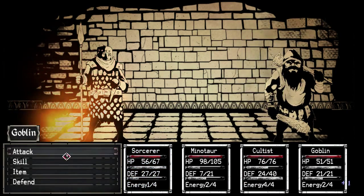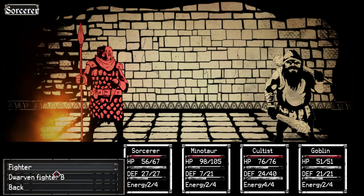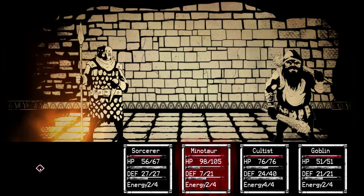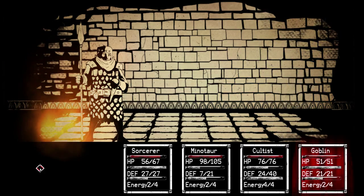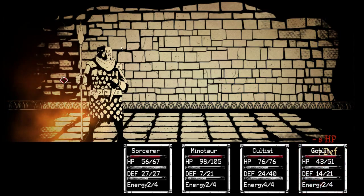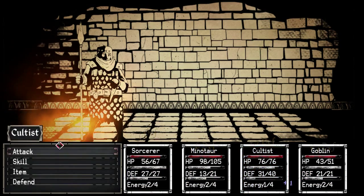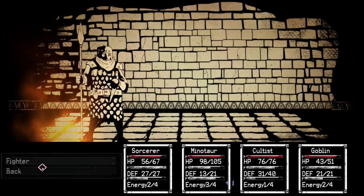Let's take on the other Dwarf. Goblin, other Dwarf. Sorcerer, just attack the other Dwarf. Cultus, let's restore that damn defense. This battle's over - he still has defense, but really he's going to be gone soon. And I have my defense back. Attack the fighter - everybody attack the fighter.